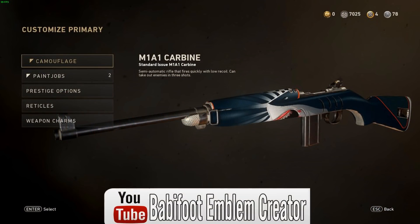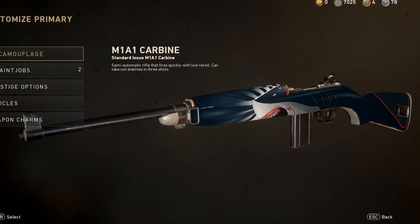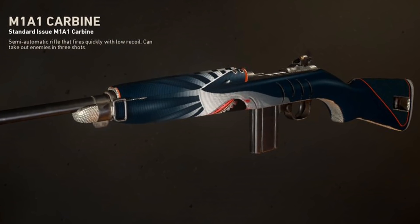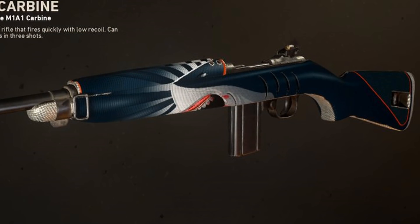Coming in at number 2, we've got one by Babbyfoot. It's a shark paint job, and what really brings it together is the colors. The shading on the shark itself, the color scheme, the red outline near the butt of the weapon outlining the two different colors — it all looks really well. The gills on the shark look fantastic, and the white outlines at the front almost make the shark look like it's being propelled forward. He also put the paint job on top of the diamond camo to give the weapon texture. The belly of the shark is actually just the diamond camo showing through on the bottom, saving layers and really bringing the whole thing together. That was a brilliant use of a camo to finish off the paint job.